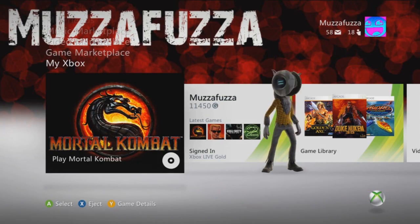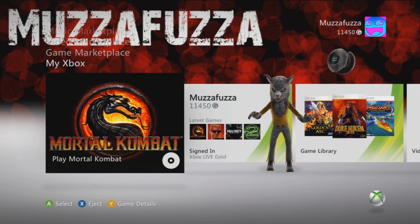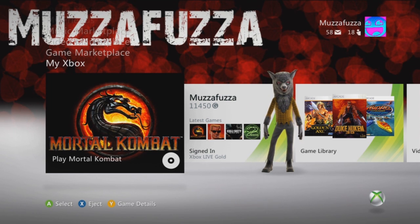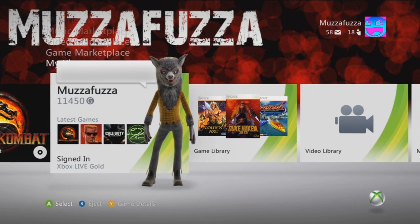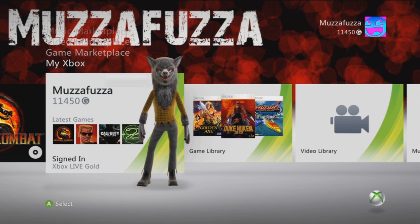What's up guys? Muzzah Fuzzah here. I'm at my Xbox dashboard as you can see. The funny thing about that background is the Muzzah Fuzzah background with all the reds and blacks and white text — I've had that background for a long, long time and I don't think I'm ever going to change it. I've had it since before I had a thousand subscribers. I got the awesome face as my icon and my wolf avatar with the Balance 2.0 smiley face as my motto.